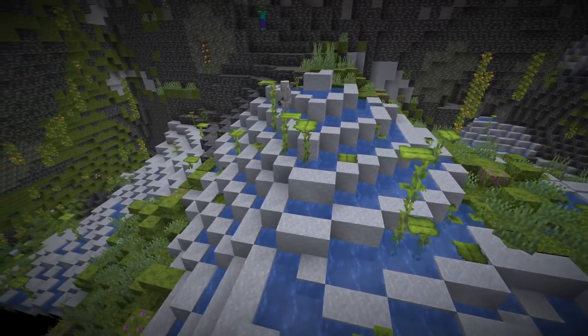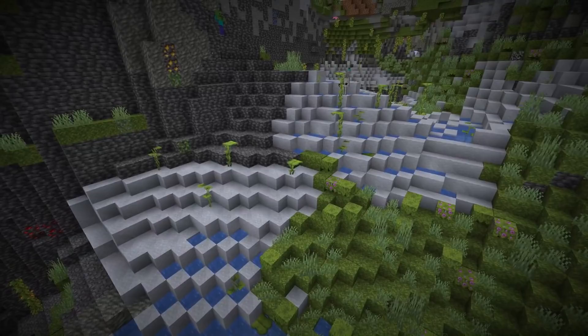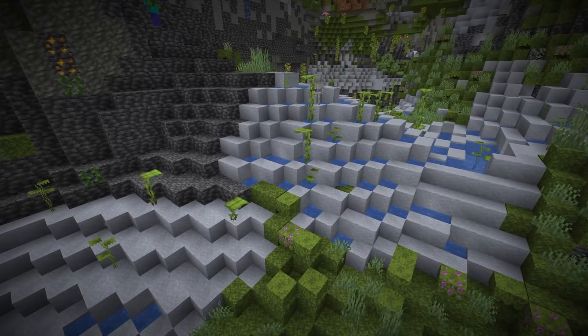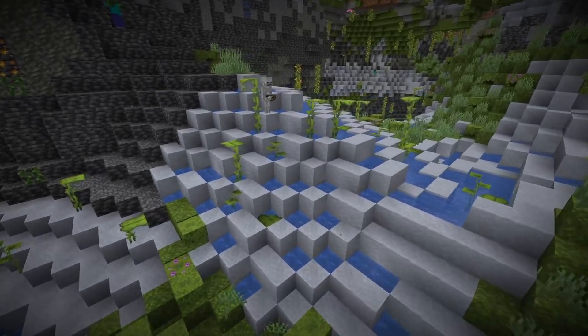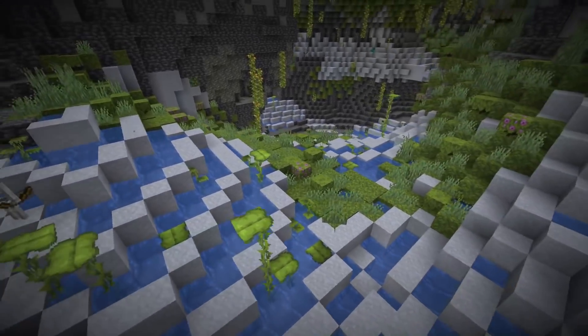It's really interesting — there is so much clay around. Clay is definitely a block that is usually a bit harder to get if you like building with bricks. Obviously you can trade with the stonemason to get clay, but another alternative might be just to go to a lush cave and mine some — there's definitely plenty around.